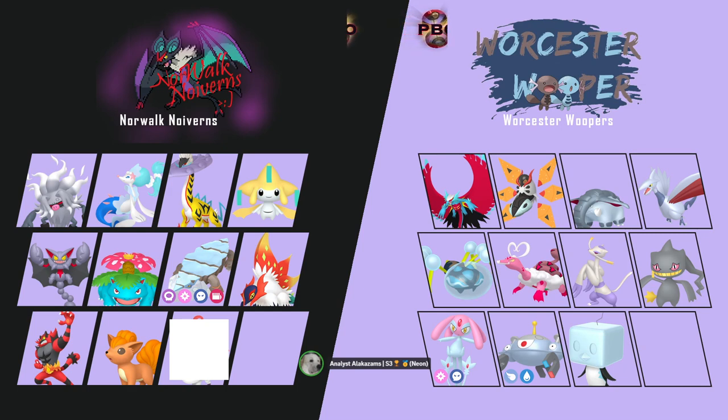Gliscor is a really good counter to Roaring Moon — it usually beats it 1v1 even with a Dragon Dance up, because Earthquake does over half since Roaring Moon's defense really isn't that good. I think this matchup might actually be slightly in Norwalk's favor. Venusaur hits Donphan and Enamorus, which can be somewhat problematic. There's Jirachi obviously, but it could be annoying. It's probably gonna be a Rocky Helmet Skarmory — Skarmory does a good job at walling Slitherwing and a physical Jirachi, and can come in on Avalug even if it's rapid spinning.